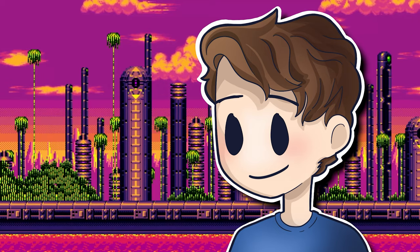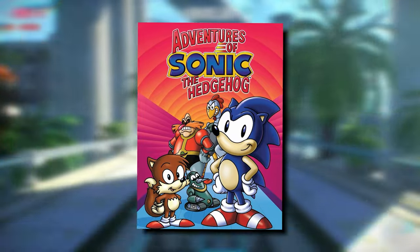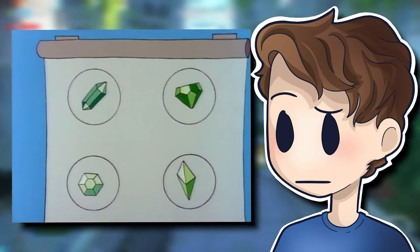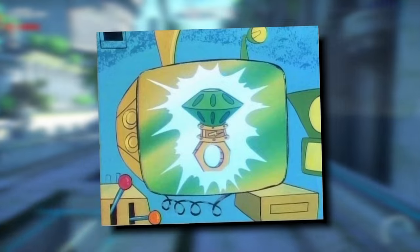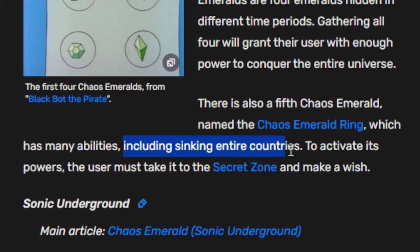Sonic is a multimedia franchise — we have so much more to cover. The Adventures of Sonic the Hedgehog was a silly little show with its own silly little take on the Chaos Emeralds. There are four of them, all green and different shapes, scattered throughout time. Collecting all four allows their user to conquer the universe or something. There's also a fifth emerald called the Chaos Emerald Ring, which has the power to do a number of things, including sink entire countries.